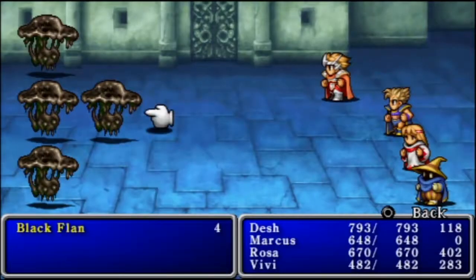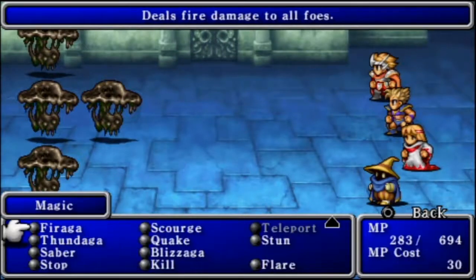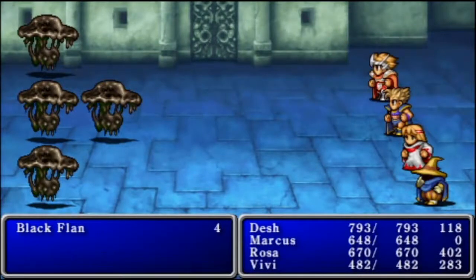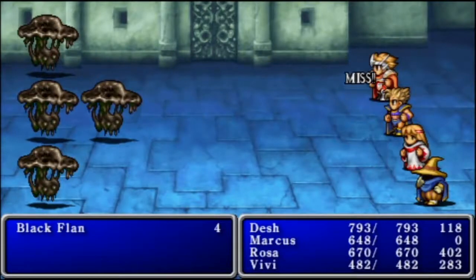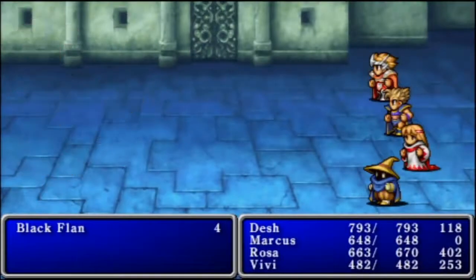What the hell is this — we have a new enemy here: Black Flan. This isn't the enemy I was just talking about, but it is a new enemy nonetheless. I don't know what they're weak to. They're definitely not weak to physical attacks. Maybe they're weak to fire. Yeah, that does the trick.